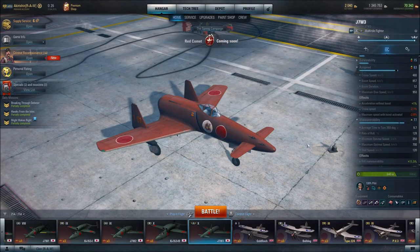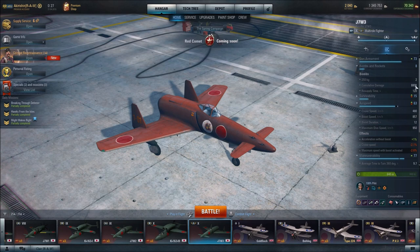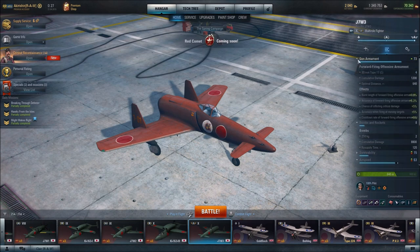With our equipment choices, I've been able to get the rate of turn for 360 degrees at 9.7 seconds, which is not too bad for a multi-role fighter. Cruising speed is 480 kilometers per hour, boost speed is up to 857 kilometers per hour with that 12-second boost. Maximum dive speed is 950 kilometers per hour. 8,800 cumulative damage for the two bombs, with a resupply time of 120 seconds — two minutes. They're just not a huge factor with this aircraft. 1,200 damage per second is the cumulative damage for the forward-firing offensive weapons.